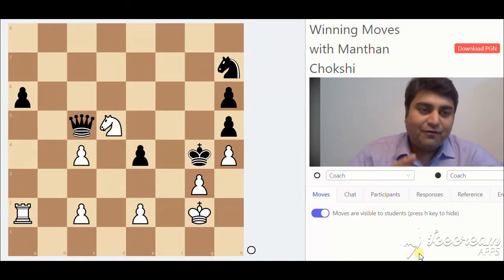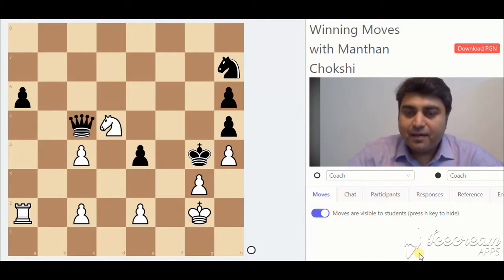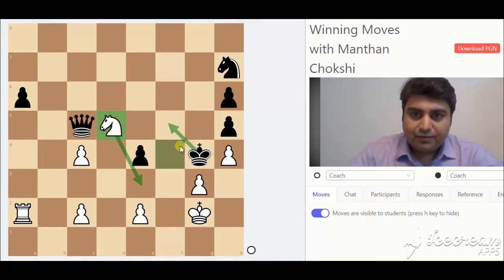Here we have a deflection getting repeated again and again. It's white to play. The knight on d5 is extremely strong and threatening to give a checkmate on e3. The king cannot escape.